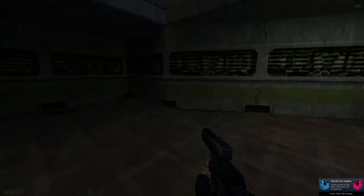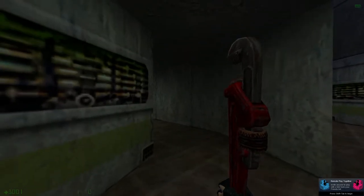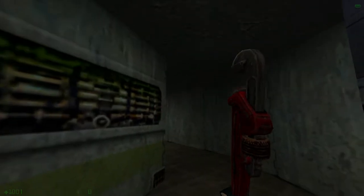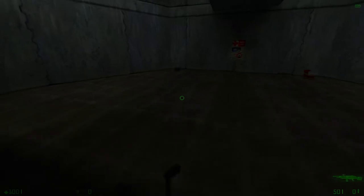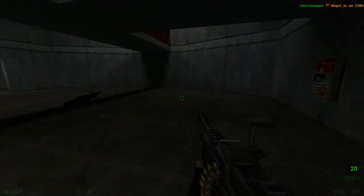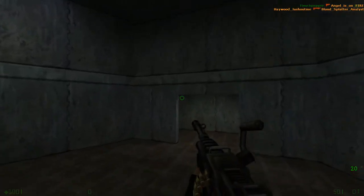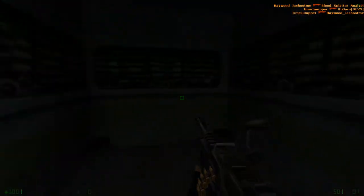We're starting down here. If you start down here, immediately turn around and grab the wrench. I don't know why they just didn't give that to you — like you spawn on it. That would have been nice, but oh well, that's a minor thing. So yeah, as you can see right away, this middle area has the machine gun in it. So that's cool. It's just like they took what was already a really tight map and just made it even more intense.